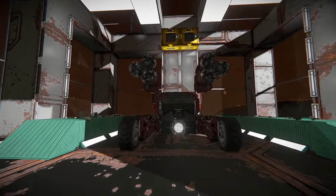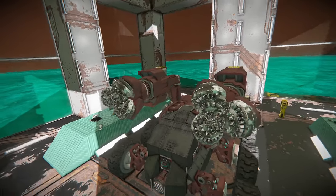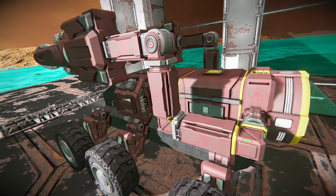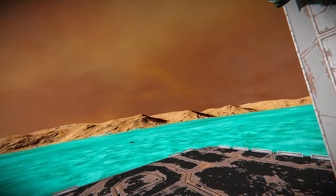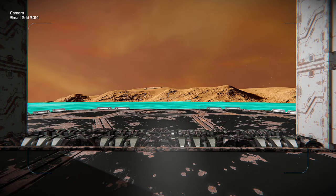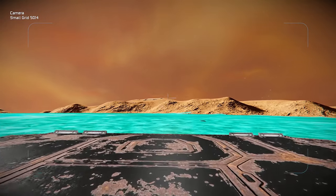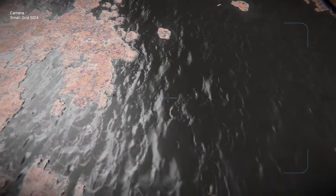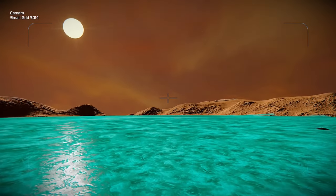Those are two drills ready to go on the new version of the rover. They are fully automated and only require one button to activate. This is remote operated but the drilling system is automatic — once you engage it, it'll continuously drill until your cargo containers are full and then it'll stop.